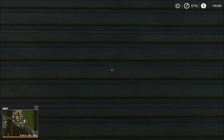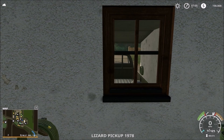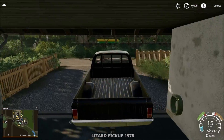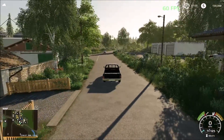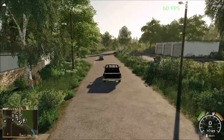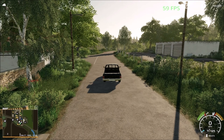Also some areas you have to buy to get access to. Let's drive here. Frame rate is 60. There's traffic on the map so I'll turn it off.